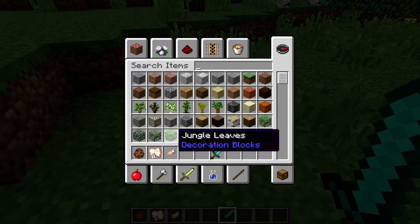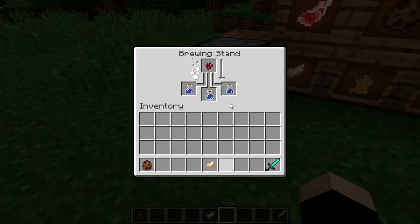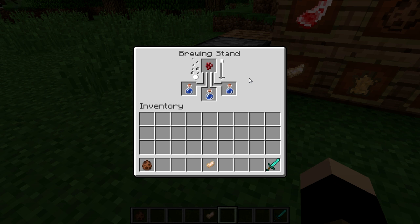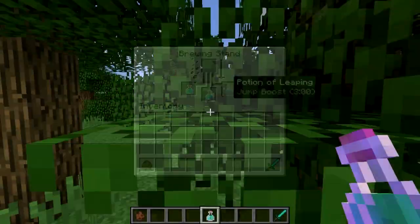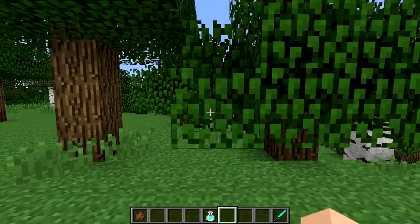A rabbit foot can be randomly dropped, which can be used to produce a new potion. To craft the new Potion of Leaping, you will need to place a water bottle in a brewing stand and add a nether wart. Once done, add the rabbit's foot to produce the Leaping Potion. This allows you to jump incredibly high and make yourself feel a little bit more fluffy.